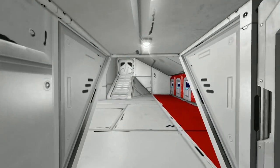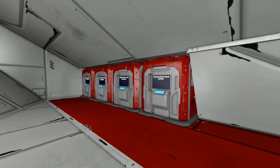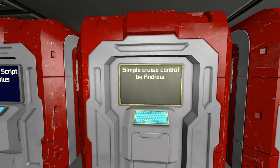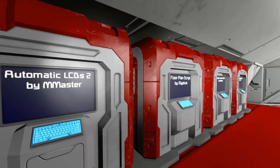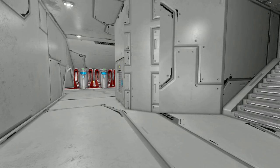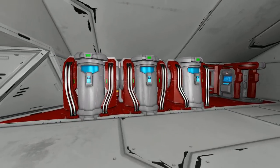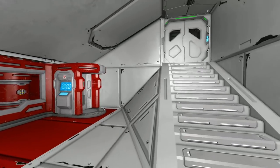Moving along to the middle of the ship we come to the programmable blocks and a little split of where we can go. The programmable blocks contain the auto door and airlock script, the simple cruise control, the floor plan script, and the automatic LCD screens. There is no spare programmable block for you to do whatever with, because this contains everything you generally need. We've got an air vent in this room so we're nice and oxygenated, and we've got a couple of cryopods for the quick recharge and the medical bay to spawn ourselves on.